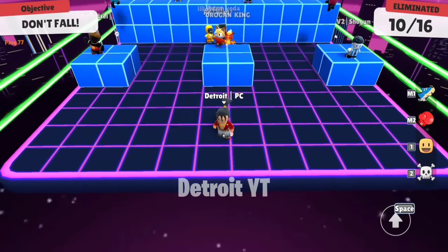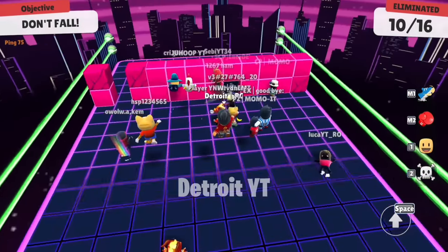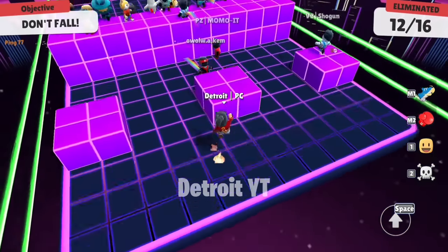Jump last to avoid getting body-blocked and to avoid players with special emotes. With this you can also avoid jump glitches.